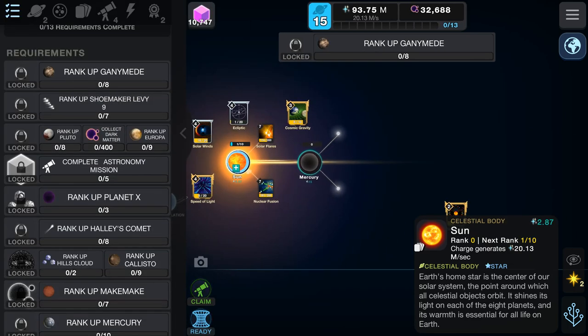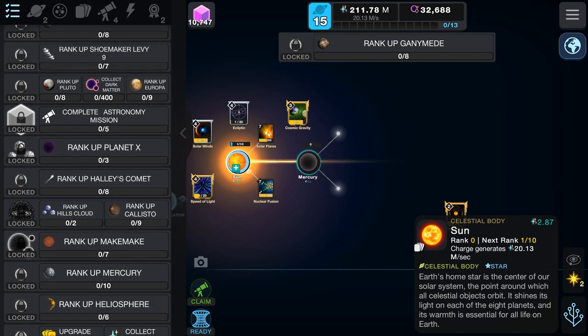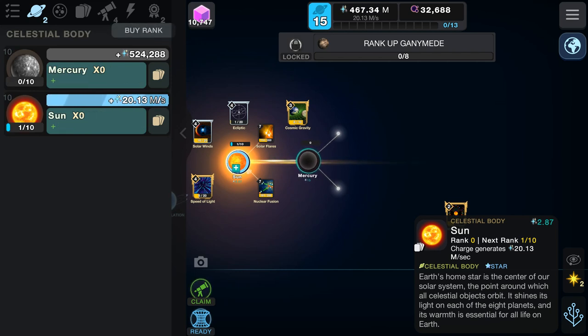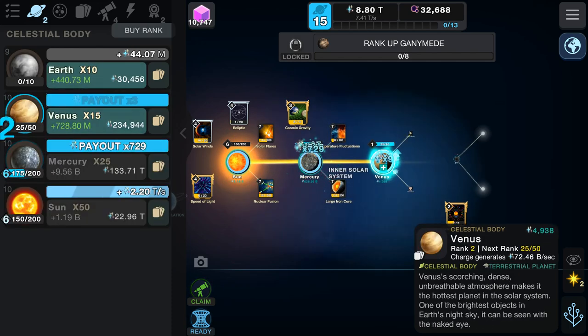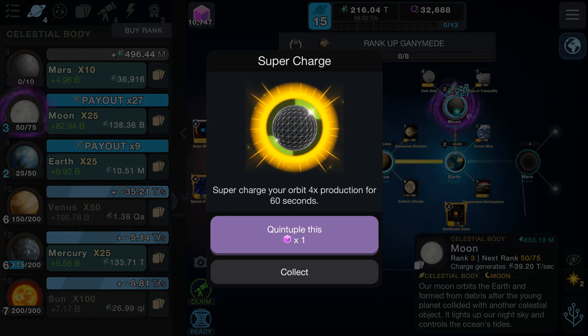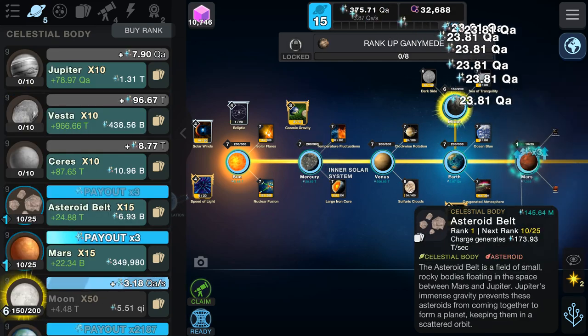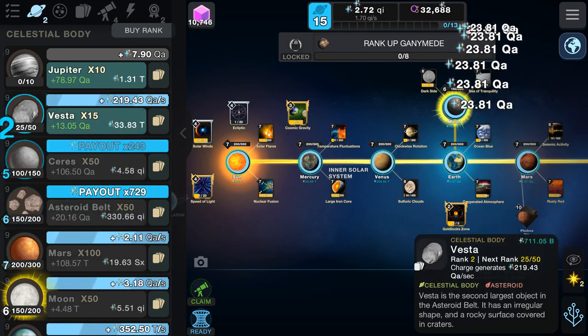Let's just do the normal — we need to ignite the sun and that will give us all the stuff. There it is — 'Rank up Hills Cloud.' What is Hills Cloud? I honestly don't know, I've not heard of that before. That must be the Oort Cloud itself. If anyone knows, let me know in the comments, but I'm sure the game will tell me. Maybe it's like a certain segment of the Oort Cloud. We'll do all the normal stuff — the Moon's got a boost already, let's go.